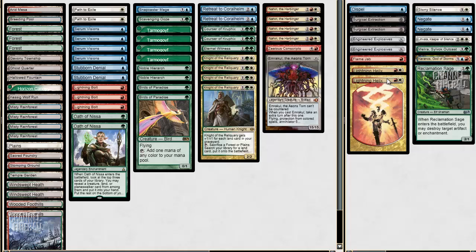Sideboard, we have just a lot of removal, a lot of good value creatures to get, and then a Kronos. Other than that, it's just a bunch of removal-style spells, so kind of an eclectic sideboard as well, kind of all over the place. But Eli likes to play some weird decks and does pretty well with them.